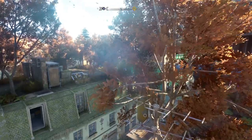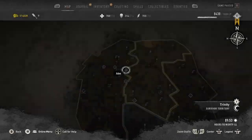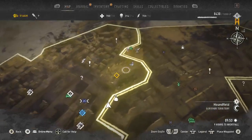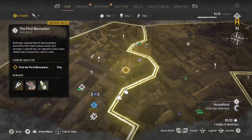Hello, welcome to another Dying Light 2 video walkthrough. I'm outside a building that we've been to many times before, which is the Saint Joseph Hospital, but this time we are chasing down the first biomarker side quest.